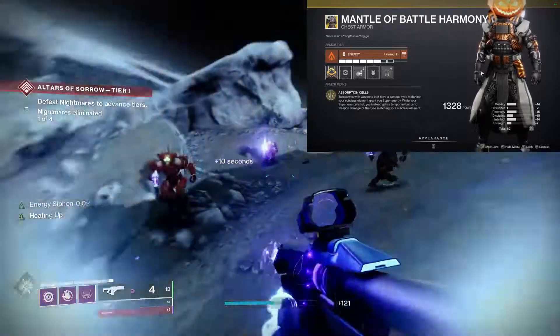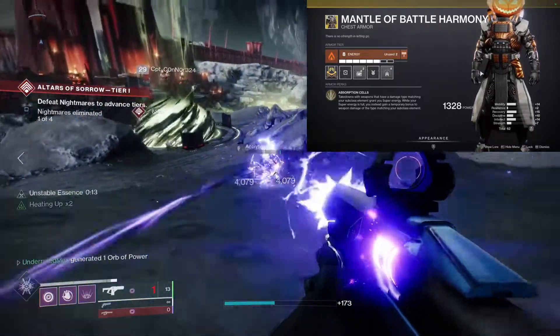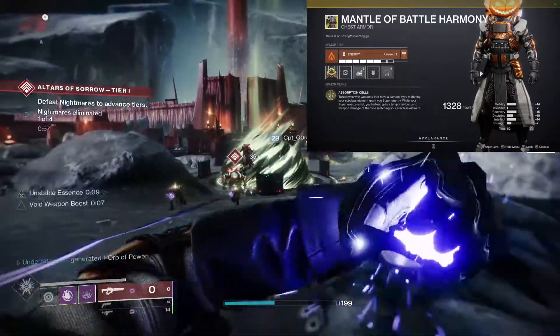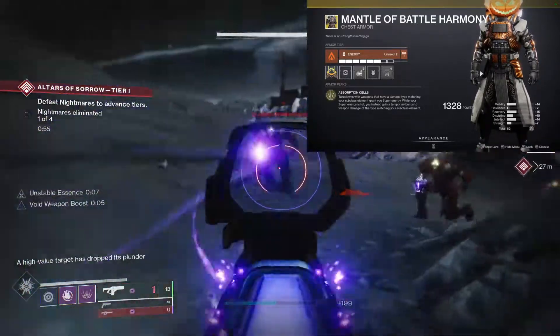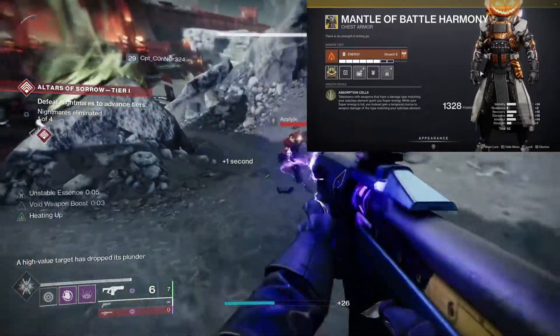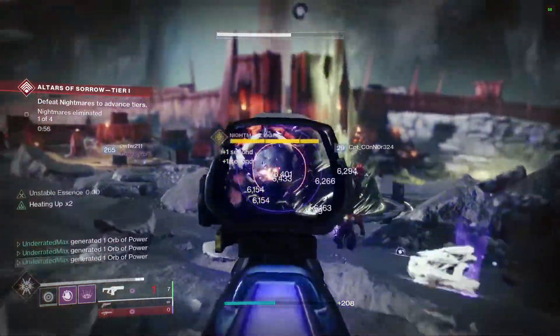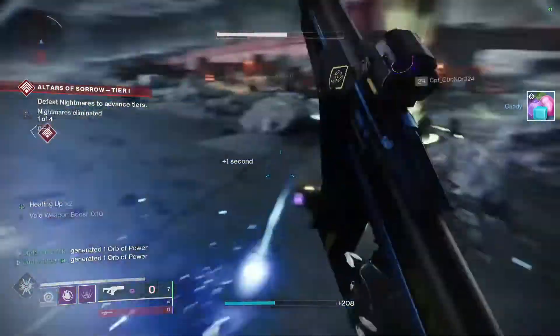Last but certainly not least, we have the Mantle of Battle Harmony. This is great for builds across the board. Takedowns with weapons that have a damage type matching your subclass grant you super energy. While your super energy is full, you gain a temporary bonus to weapon damage of that specific element. Every single subclass can benefit from this exotic.